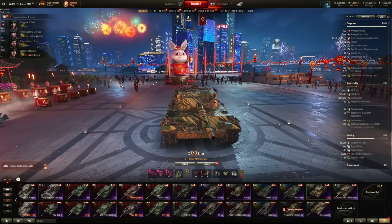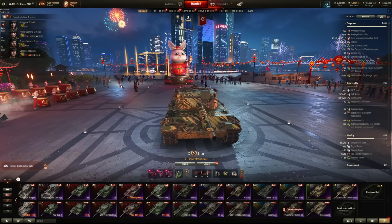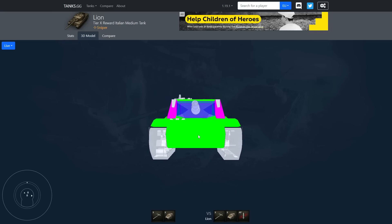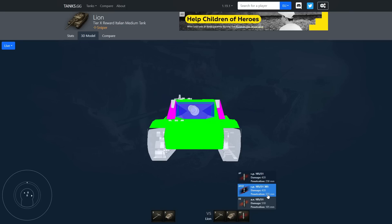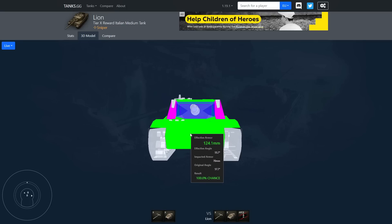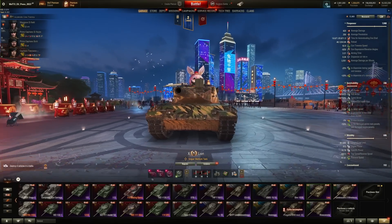Survivability is definitely something to look out for, because it is not the best. It has 1,850 hit points, 70/30/25 hull armor, and 180/70/50 turret armor. Looking at the 3D armor model versus a 258mm penetration AP round, it is full green — fully penetrable. The turret can be bouncy against lower-tier tanks at the gun mantlet, but the armor overall is not impressive, though I have seen some lucky turret bounces.